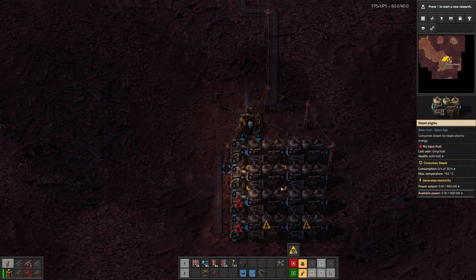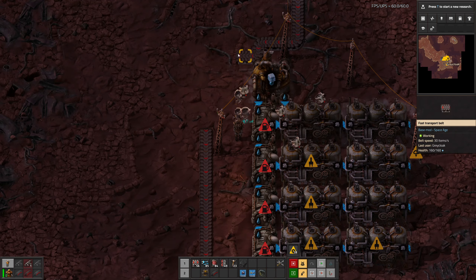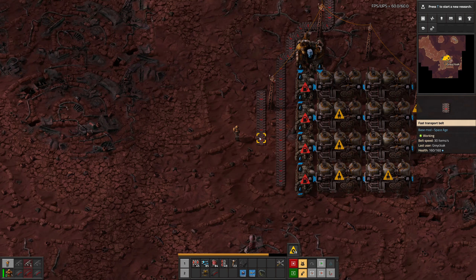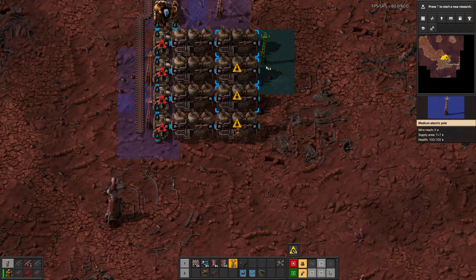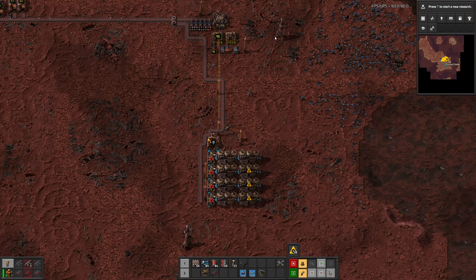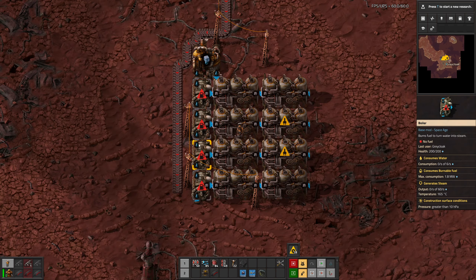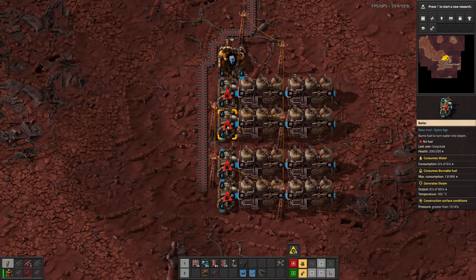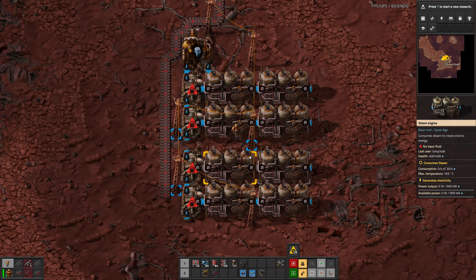All of this is off center, so move everything two tiles over so we can move this one tile over, so we can get this down in a safe location. Now this is dangerous — too dangerous. Move these apart for some power in between. We can't power everything with one.